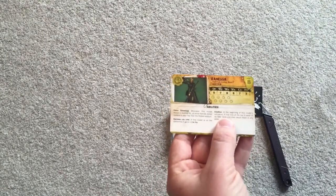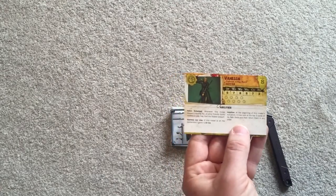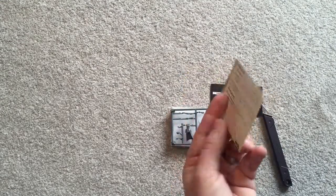Intuition: at the beginning of this model's activation, you may look at the top three cards of the fate deck — nice, that's really good. You can look and think, right, I'm about to cast or attack, and make sure you pull it off. There's also a bonus for moving up to the center.